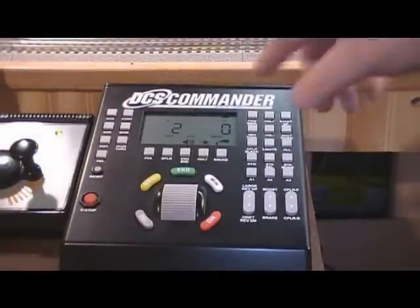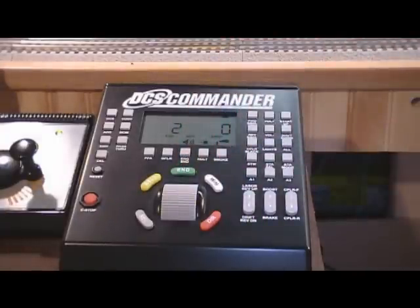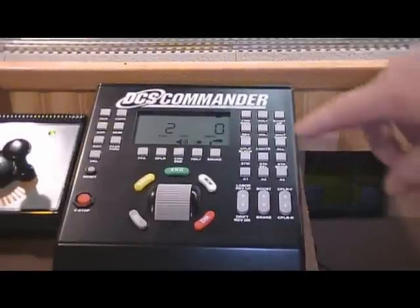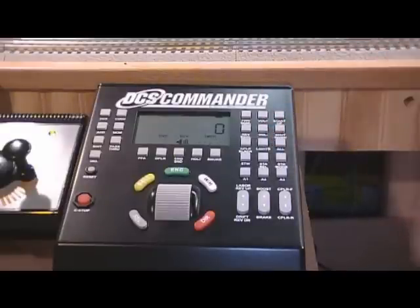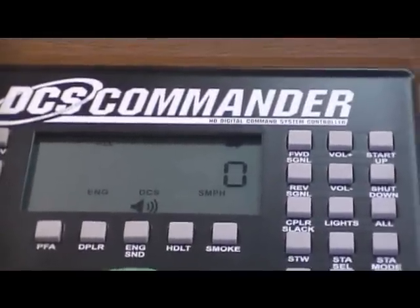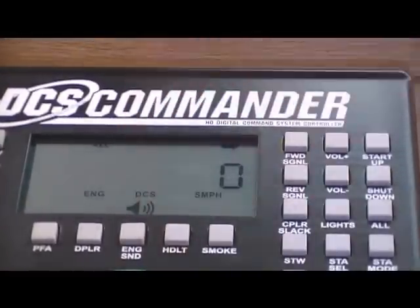Normally what you would do now is you would hit Engine and scroll through your engines to work whichever one you want to control. But I'm not going to do that. What I'm going to do is hit this All button right here. If you look on the control panel, All is highlighted right there.